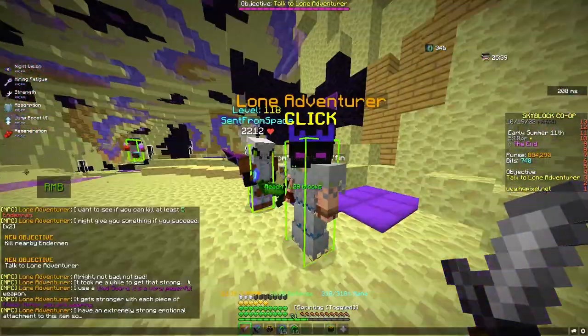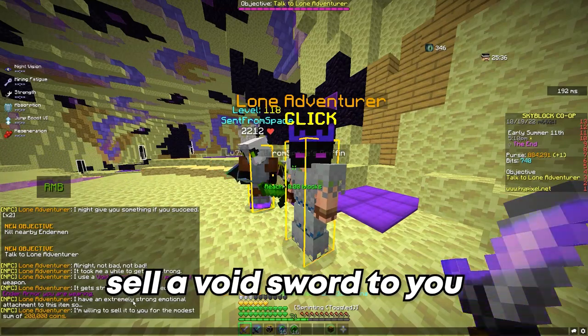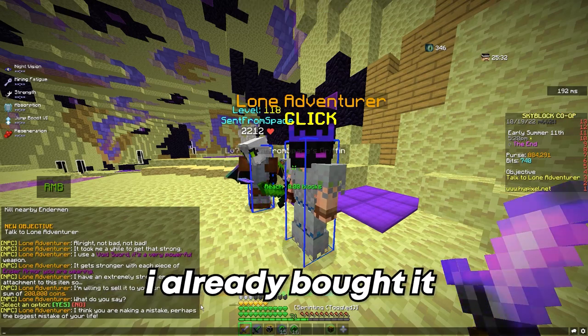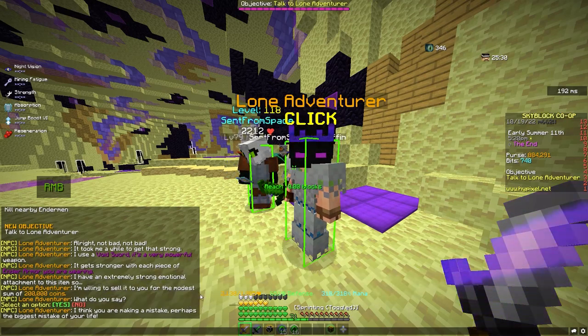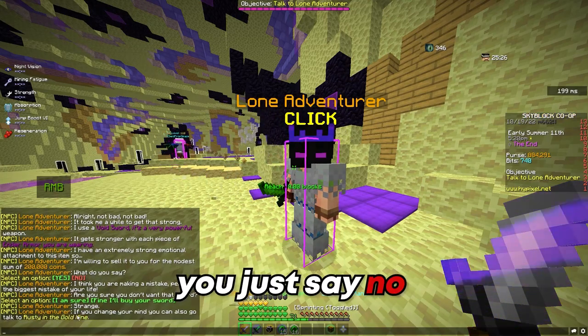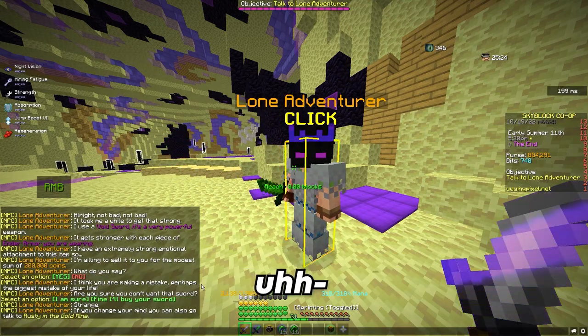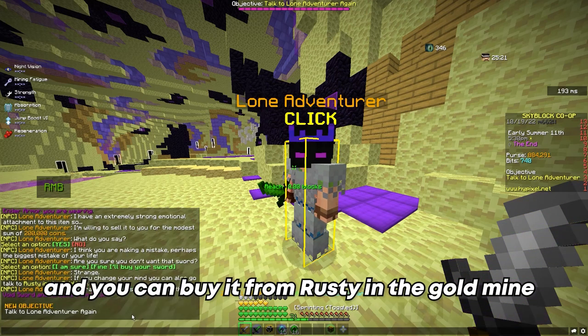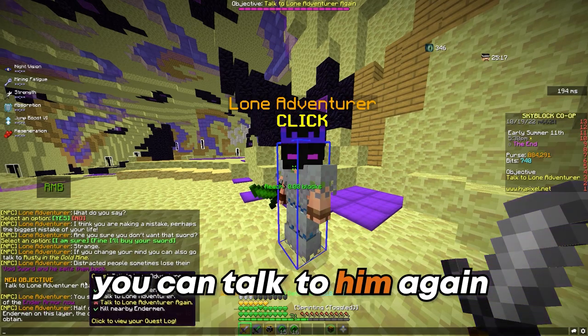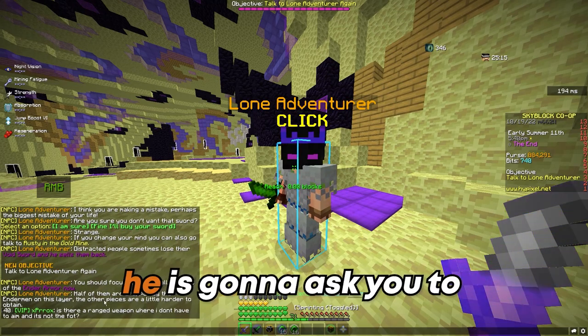He's going to want to sell the voidsword to you. If you say no, it's okay — you can buy it later. I'm going to say no because I already have it. You say no to decline, and you can buy it from Rusty in the gold mine. Once the dialogue is over, you can talk to him again.